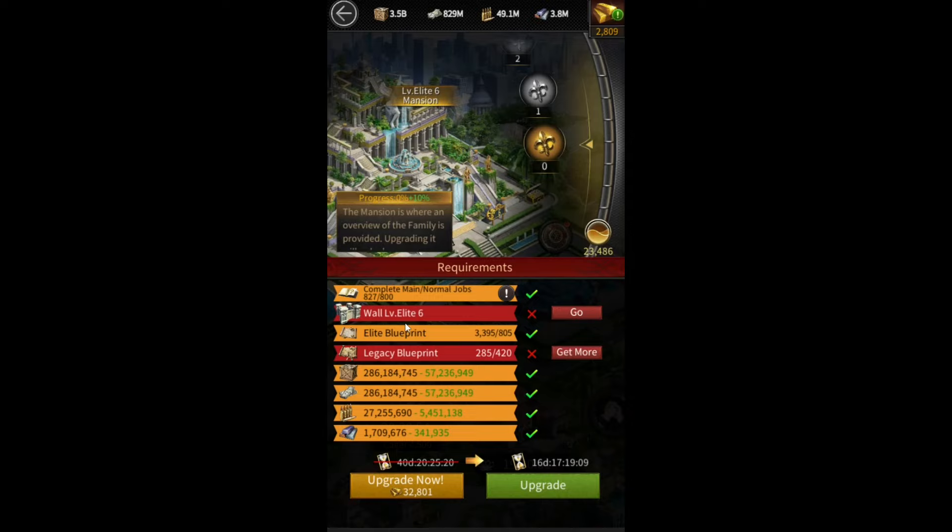To upgrade your mansion to Elite 7, you're going to need both legacy blueprints as well as Elite blueprints. It seems like the amount of Elite blueprints you need is double the amount of legacy blueprints you need. For example, here I need 420 legacy blueprints and 805 Elite blueprints. The reason it's not 840 is because I'm getting reductions in Elite blueprints from the lineage and other sources, which is why it's been reduced to 805.